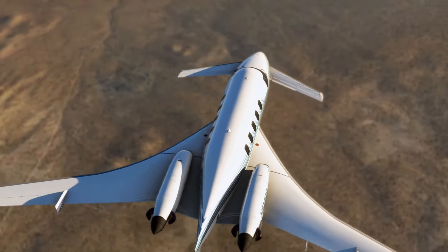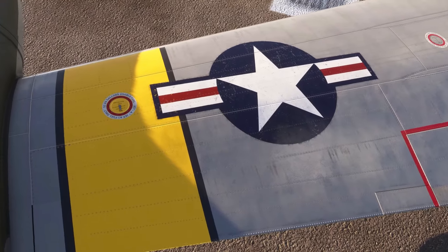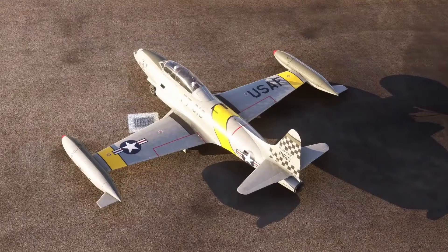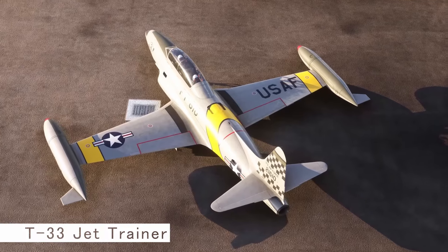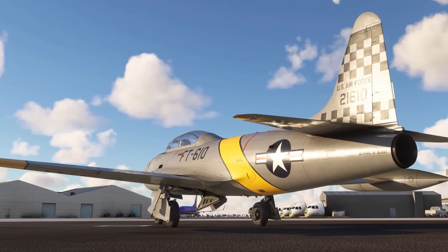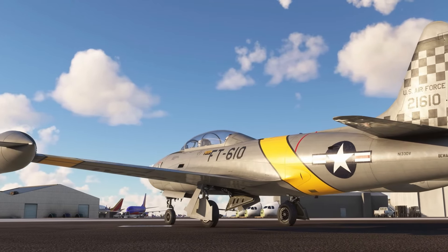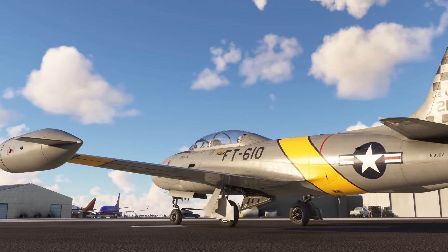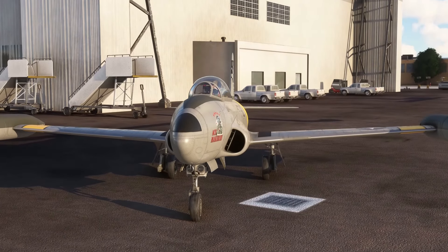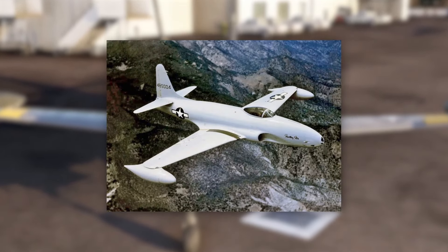Milviz, in collaboration with SimWorks Studios and Ace Maker Aviation, has announced the release of the highly anticipated T-33 jet trainer, generating significant excitement in the community. It's a detailed and feature-rich simulation, with SimWorks Studios contributing to systems modeling and flight dynamics while Milviz handles the remaining development. The aircraft comes with authentic steam gauges, a modern avionics suite, two distinct cockpit styles, and realistic dynamics and sound sets. High-resolution details include liveries, detailed canopy covers, toggleable chocks, engine plugs, and period covers.